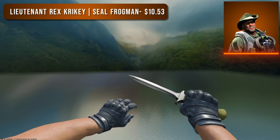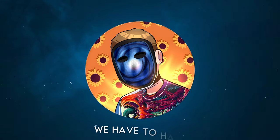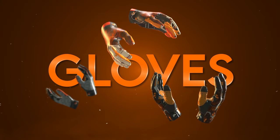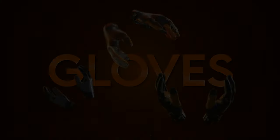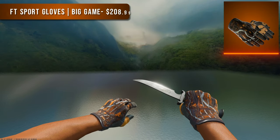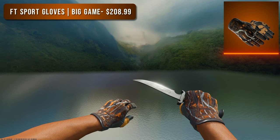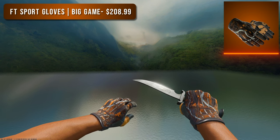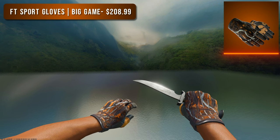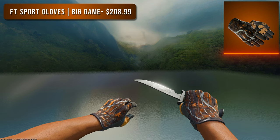Now that we've covered agents, we need gloves to match. First up is a pair of Field Tested Sports Gloves Big Game. There aren't that many orange gloves in the game, but Big Games are some of my personal favorites — I'm a fan of skins that have a lot going on rather than simplistic stuff. These are very pattern-based so you can get a variety of orange on them, coming in at just over $200.